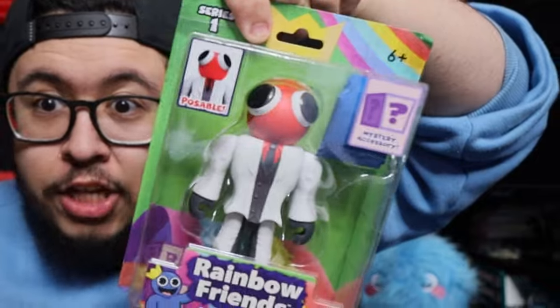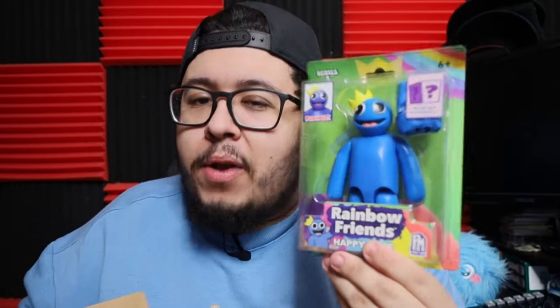What is next is this big box here — I wonder what's inside. We got the brand new rainbow friends action figures. We got red, we got green, and of course we got blue. It looks like they come with a mystery accessory. Let's open up the blue rainbow friend first.